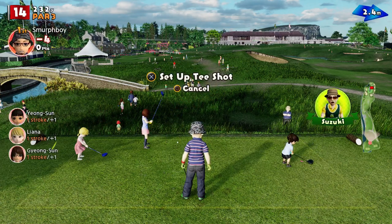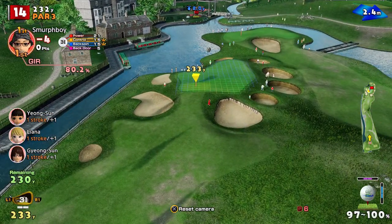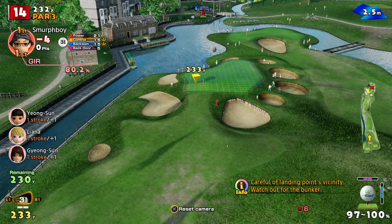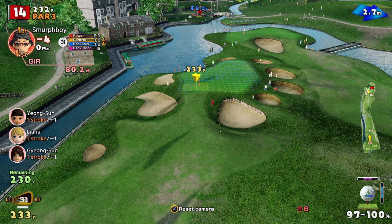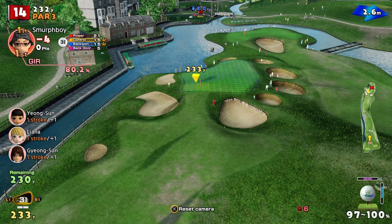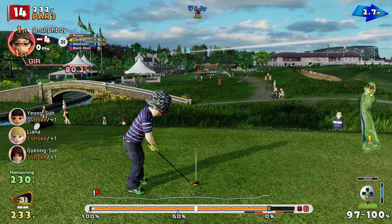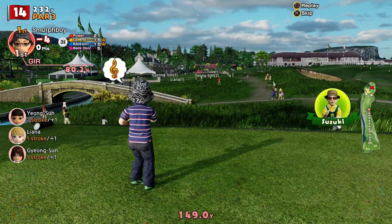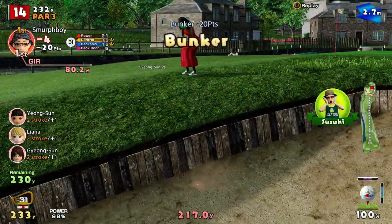It's a par three — par threes are just all about getting it close to the pin and giving yourself a birdie chance. I've probably not got enough club there. Three iron coming quite flat — there's a nice little uphill approach to the green. We can try to pitch it up there and stop it. The question is: is the line right?